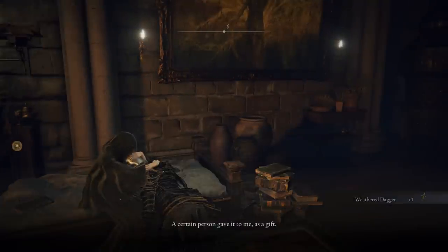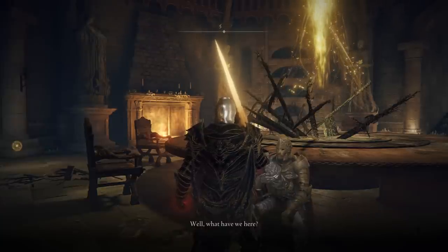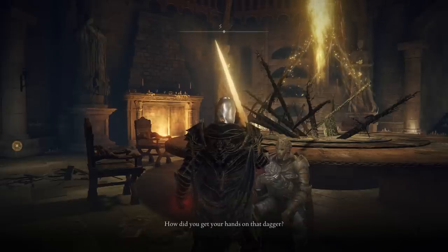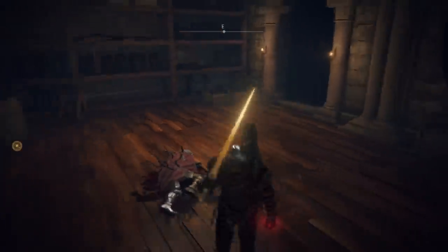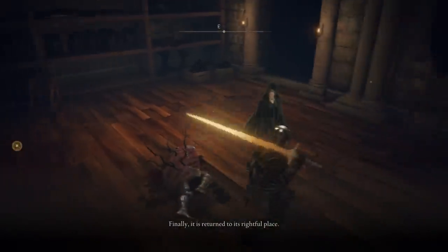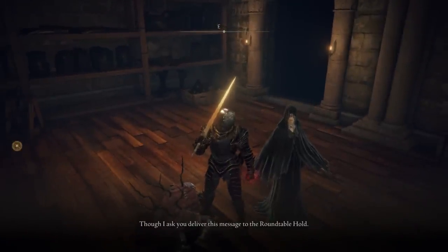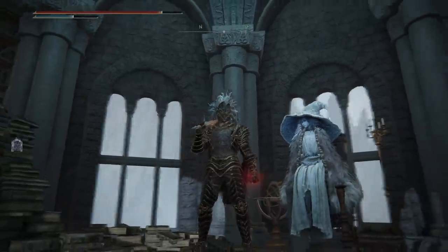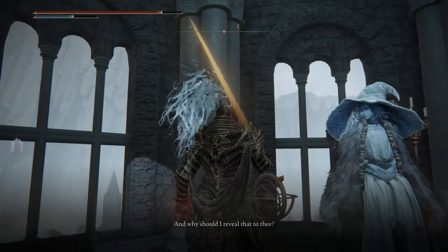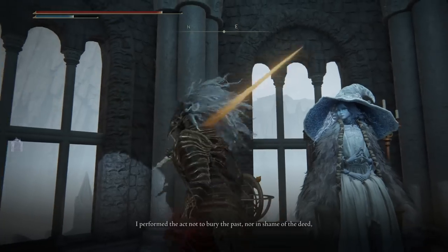Then go back to Fia after you reach the Altus Plateau — she'll ask you a favor and give you the Weathered Dagger. The next step is to give the dagger to D at the Roundtable Hold. Then you're going to find D dead in the room next to Fia. Very important: get his armor set — without it you cannot proceed with the quest, and never sell that armor, just keep it. The next step is to start Rani's quest because we need an item from that questline.